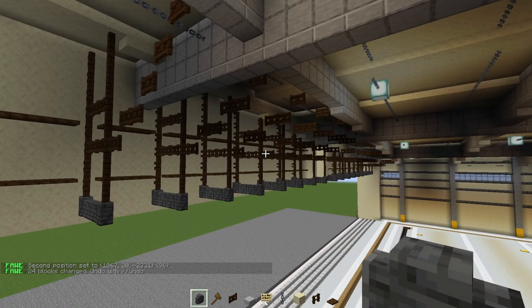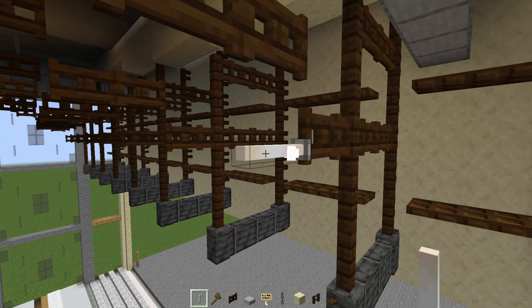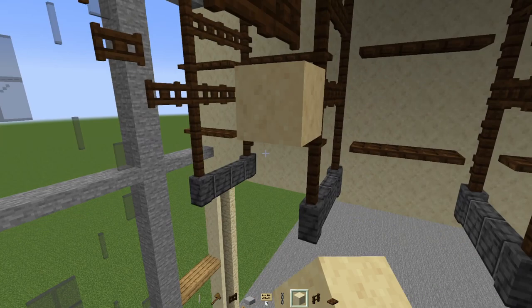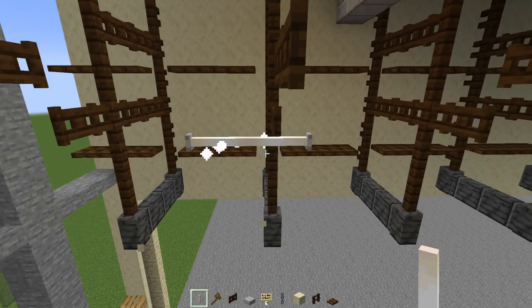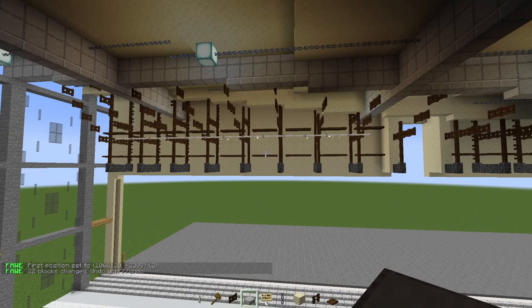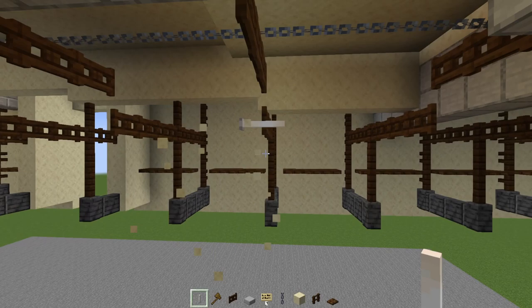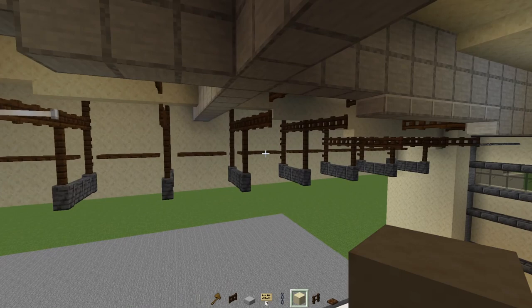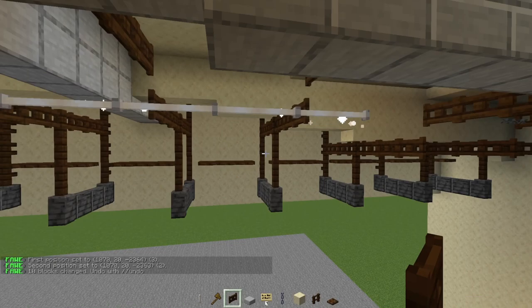Next we'll take an end rod and go to the second layer here. We'll add end rods at the end - two of them. Then go to the second row, place blocks temporarily so I can add the end rods the right way, sticking out like that. I want to connect the two sides together so they all line up. Then go to the third one from the door, add a block, place that end rod in front of the stairs. Then the fourth one - one block after it - sticking out, and we extend it so it meets up with the other side.